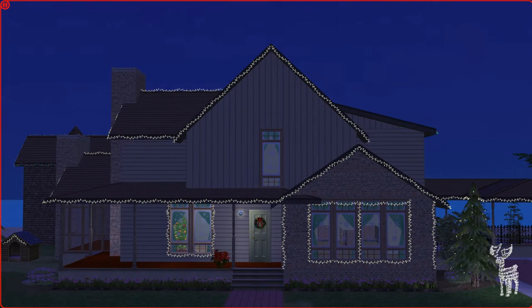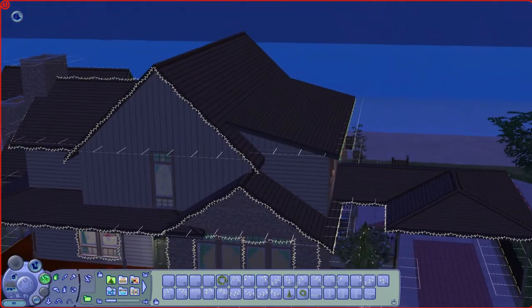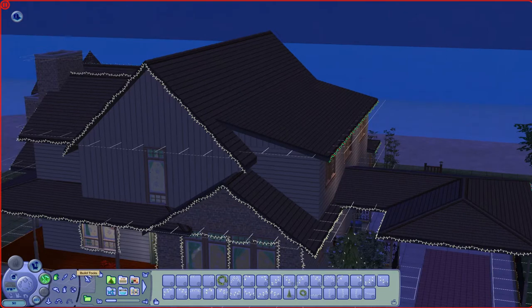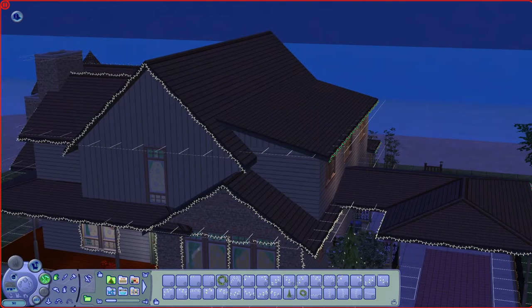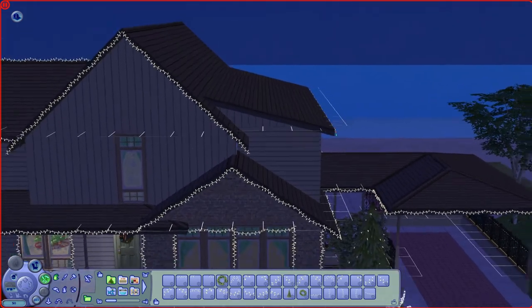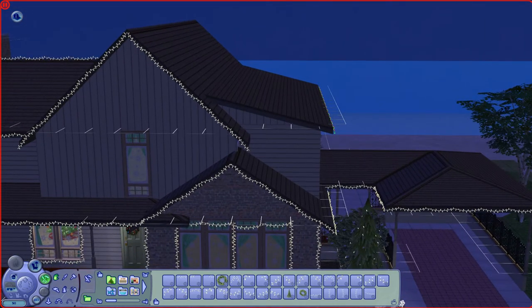You have roof lights - very pretty. And because these are roof deco, with the roofs off all of this hides, so none of it is sticking up out of the air like what would happen if you used a wall hanging and kind of used cheats to put them in position.